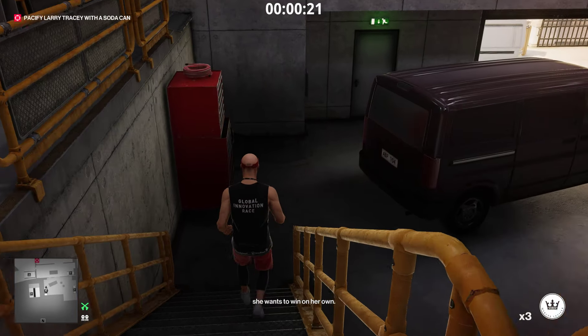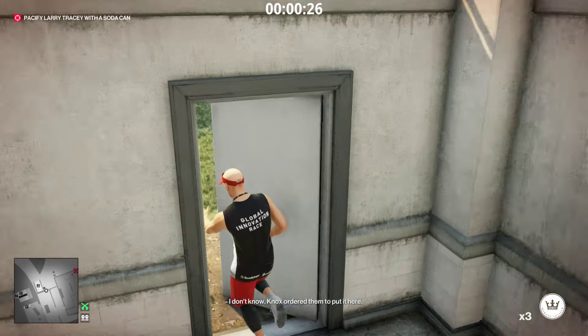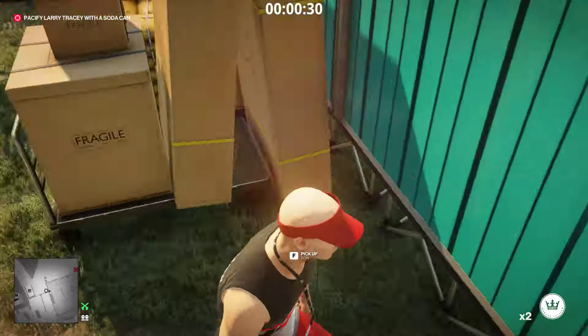We ready our coins, then head to the left here. We head into the corner and throw a coin, then we just wait.